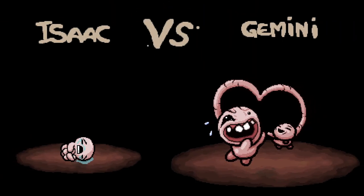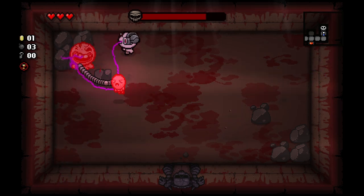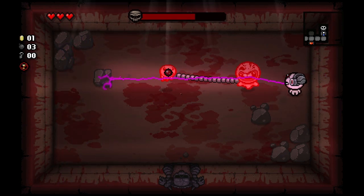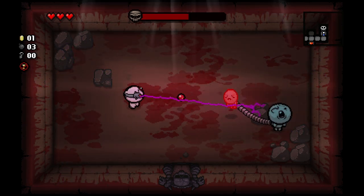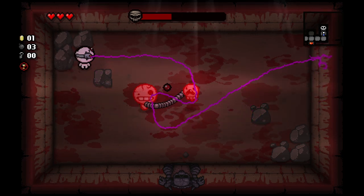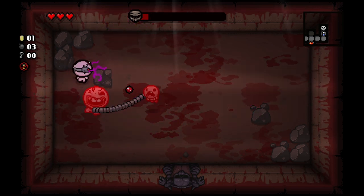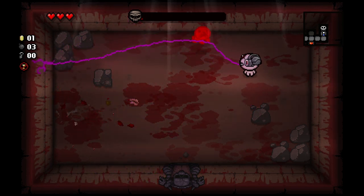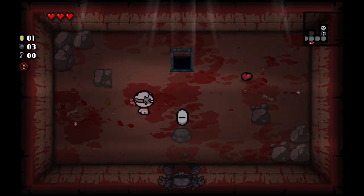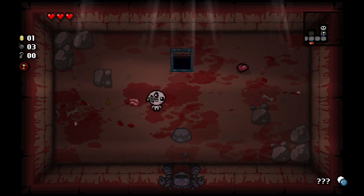We're gonna fight the boss here. We got Gemini. The cool thing is that we do have piercing shots with the technology items, so with hitting Big Gemini we can also hit Little Gemini. I always find it much easier if you can take out the little one first. But in this case, it didn't really matter. There we go.